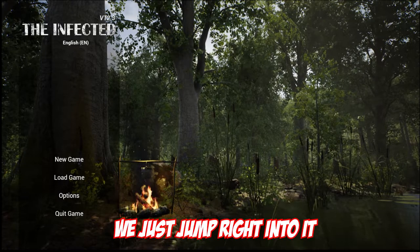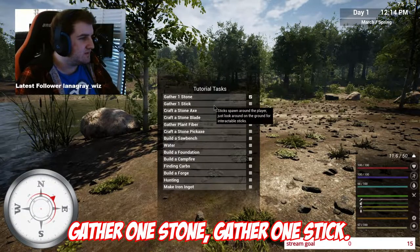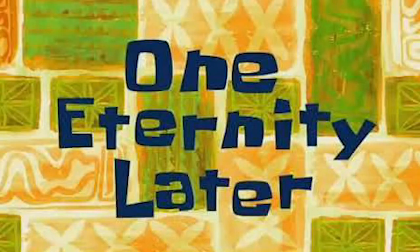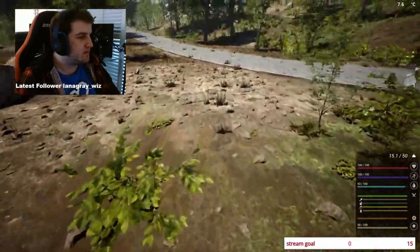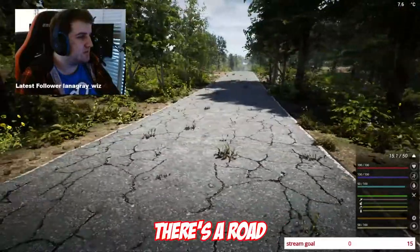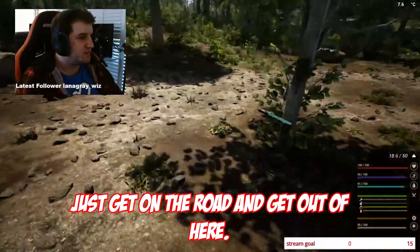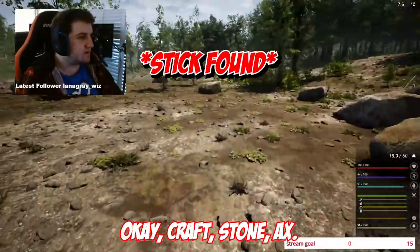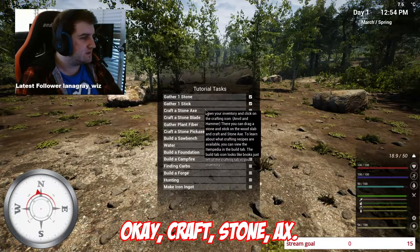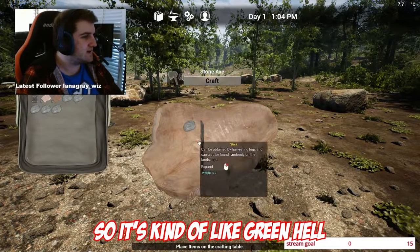Okay, so what do you say we just jump right into it. Gather one stone, gather one stick — okay, where's the stick? One eternity later... there's a road. Oh, got one! Craft. Stone axe, okay, so I go boom. It's kind of like Green Hell, where you do that.